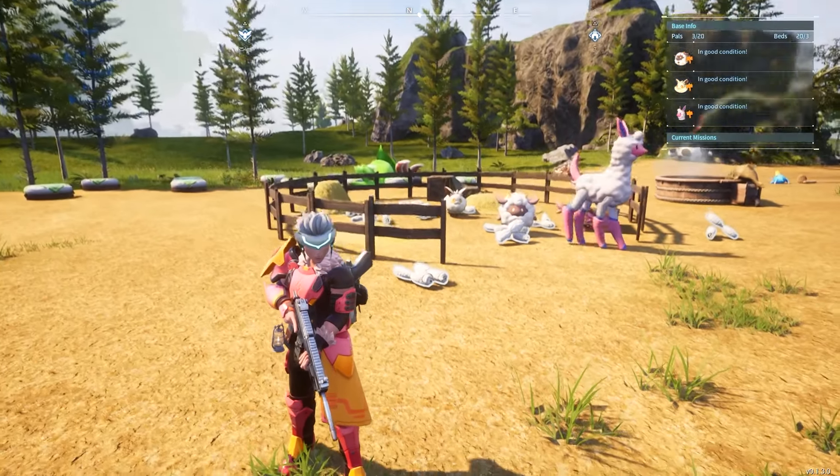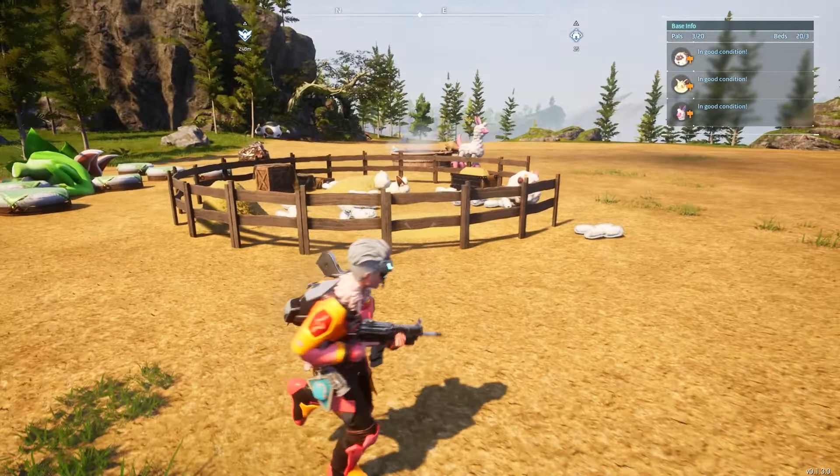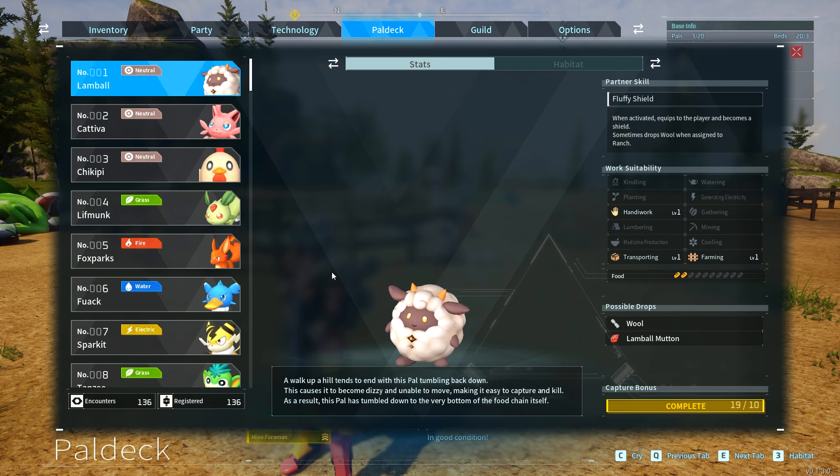In this video I'm going to show you all the pals you can use in the ranch in your base that will do farming. These are all pals that have the farming work suitability. Much like Lambo over here — if you look at the work suitability and it has farming, it has the capability of producing a resource.